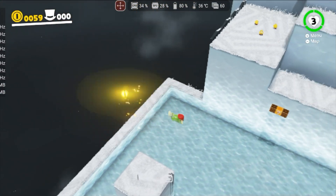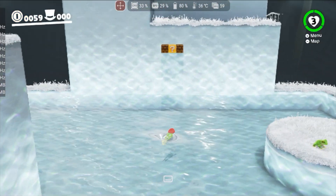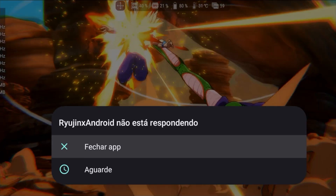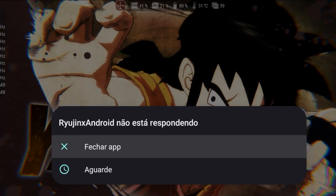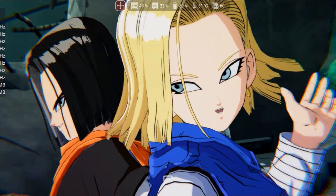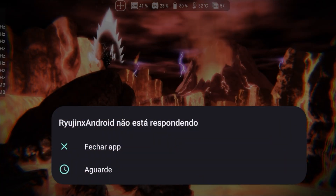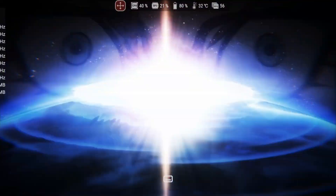It's important to note that since this is a work-in-progress project, there are still some issues. Sometimes a game runs fine but the app encounters an error and needs to be closed. If this happens, just try opening the game again. In some cases, you might need to try three times before the game runs on your device. Without further ado, let's check out the games.